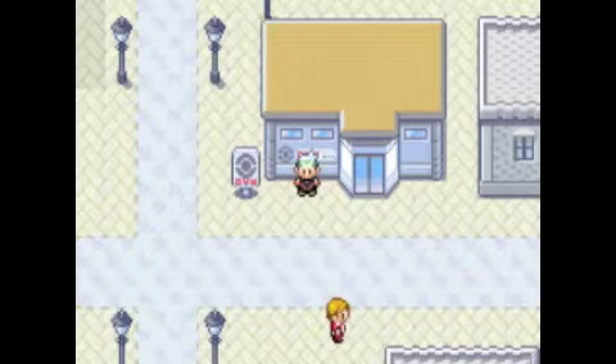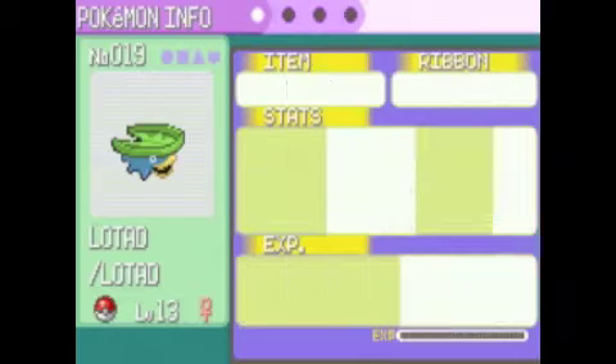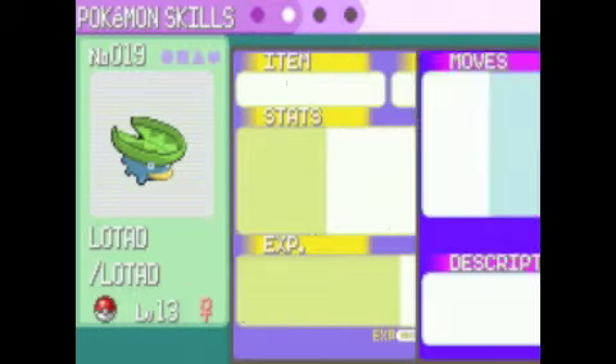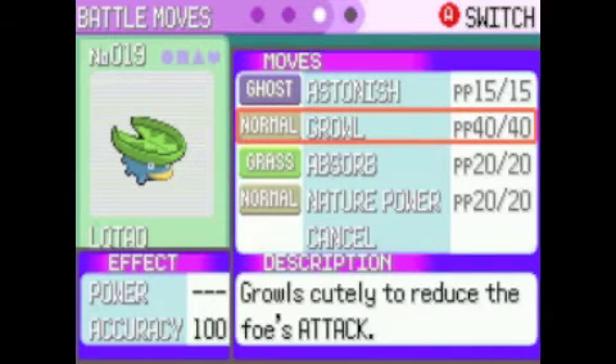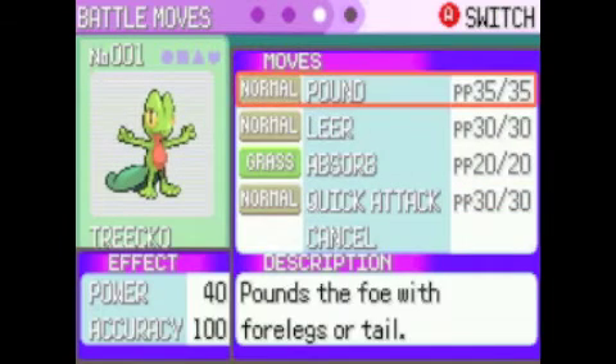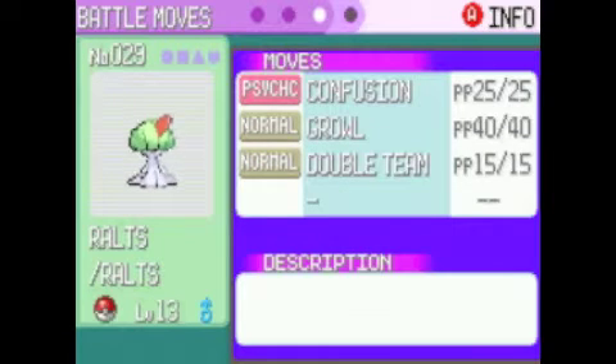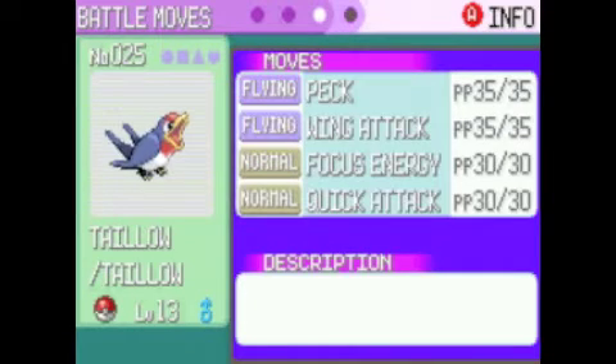Okay, and we are back after all that training. I'm just gonna show you all the new moves learned. Lotad is at level 13 - so unlucky. It learned Absorb and Nature Power. Treecko learned Quick Attack. We also learned Confusion and Double Team, and Taillow will learn Wing Attack and Quick Attack.